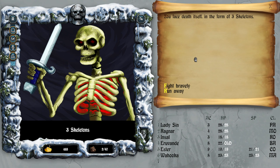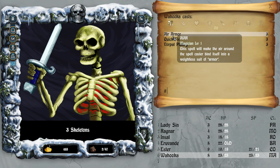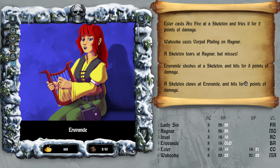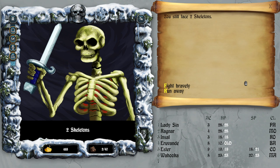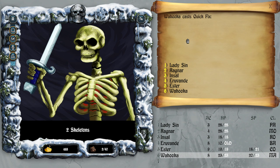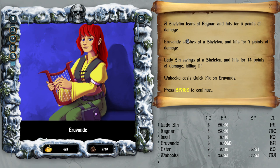Three skeletons — this may hurt. Attack, cast arc fire on all spells, and purple plating on Ragnar. That's kind of bad — fight, attack, attack, cast arc fire. Quick fix — actually this is the other way around. Wahooka should be casting all the spells and Ester should do the healing. That feels a bit weird.